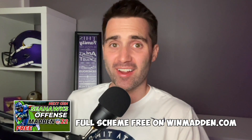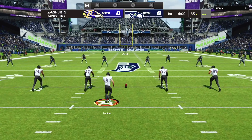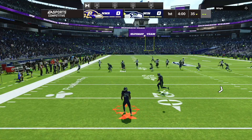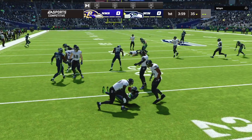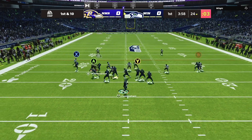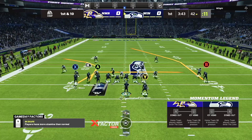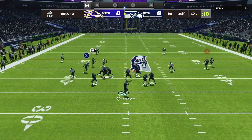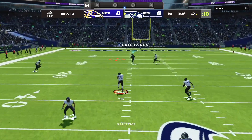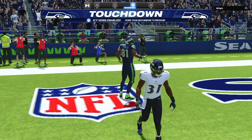I hope you enjoyed that mini scheme breakdown. Now we're going to hop into a game of MUT head-to-head to show you how powerful the scheme can truly be. And again, if you want the full scheme, head over to winmadden.com — it's completely free, just to show appreciation to everybody who has supported this channel over the last year. On the first play, I notice they're probably in man defense by reading the cornerback on the right side, so I immediately go to the play Flood. We have our RB receiver wide open on the sideline for a great start and an easy first down. I guessed they would switch to cover two — they did — we went to Bunch Trail and bombed them for a one-play score.